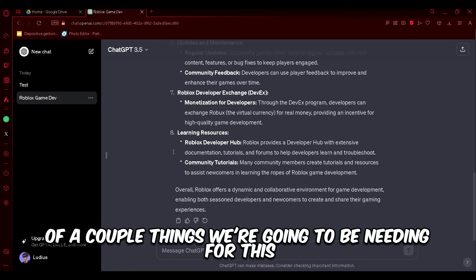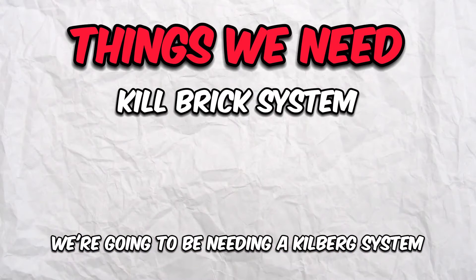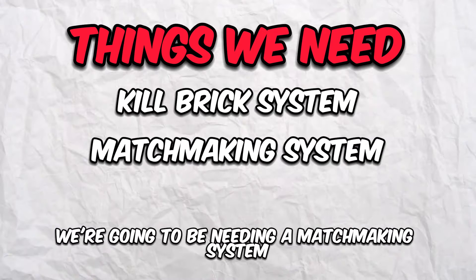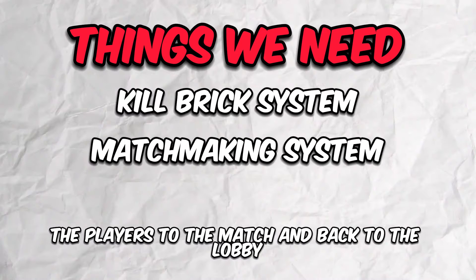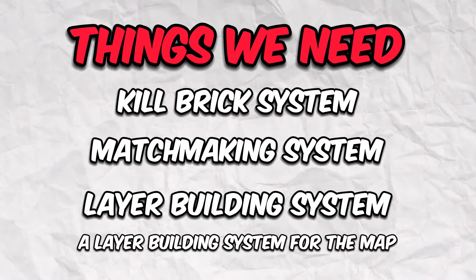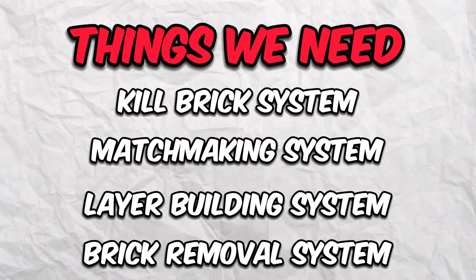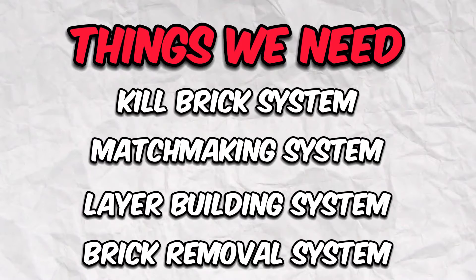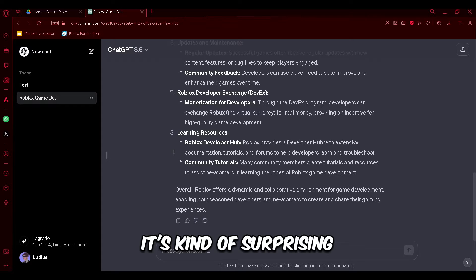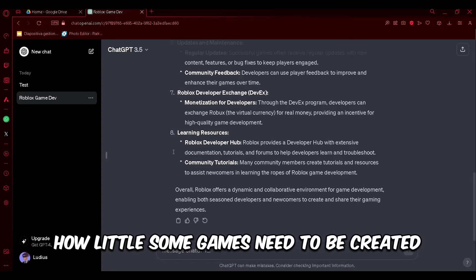I made a list of things we're going to need: a kill brick system, which obliterates a player's character; a matchmaking system, including teleportation of players to the match and back to the lobby; a layer building system for the map; and a brick disappearing system that makes parts fall or turn invisible when touched by the player. It's kind of surprising how little some games need to be created.